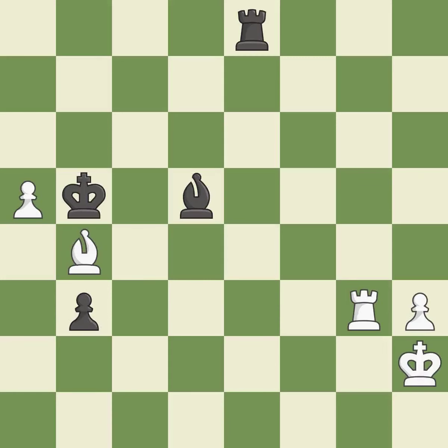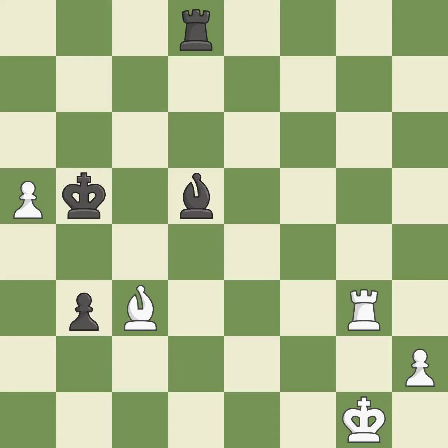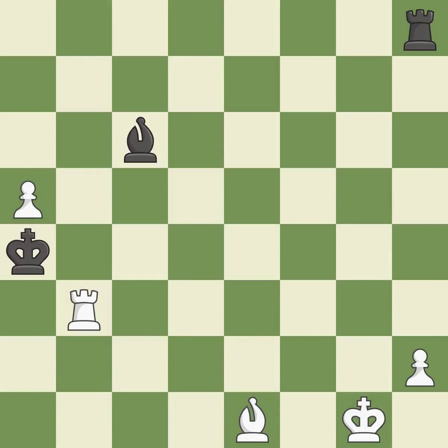This moves the bishop to a more active square, making it gain scope; it is good. This ignores an opportunity to pin a bishop to the king — it is an inaccuracy. This permits the opponent to pin a bishop to the king — it is an inaccuracy. This moves the bishop to a better location, allowing it to control more squares; it is excellent. The passed pawn moves towards its goal; it is best. This is the strongest option; it is best. This reveals an attack on a pawn; it is best. This overlooks an opportunity to defend a pawn that was under attack. This permits the opponent to create a passed pawn; it is an inaccuracy. This makes a passed pawn, meaning no opposing pawn can challenge it on its way to promotion; it is best. This evades the check from the rook; it is excellent.